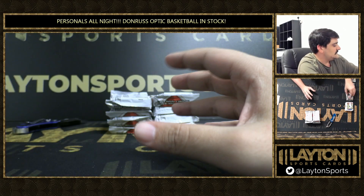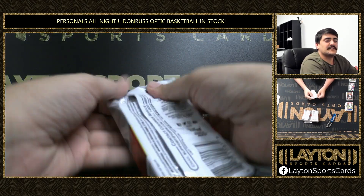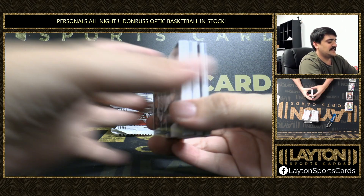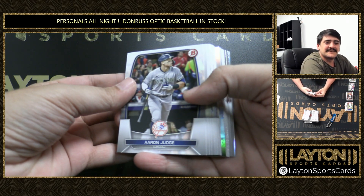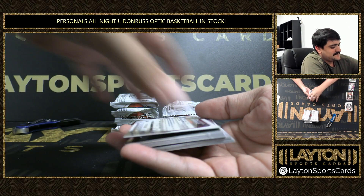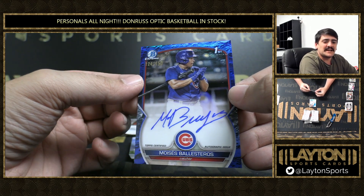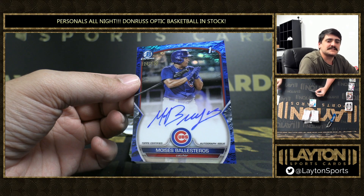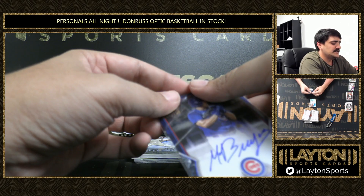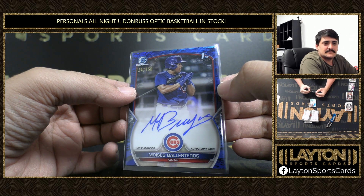Pedro León. I think the next two autos are going to be right here, so I'm going to try to save them for the end — probably right here because I did that. We have a Blue Lunar Crater auto — it is Moises Ballesteros for the Cubs, to 150 on the Blue Lunar Crater. Nice color match there for the Cubbies.